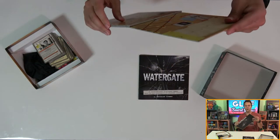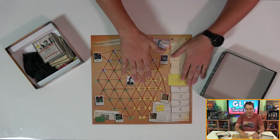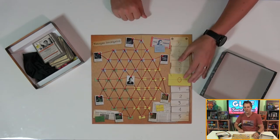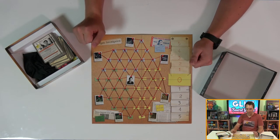Past that is the game's board, brilliantly designed and laid out exactly like every conspiracy theory corkboard in every movie or TV show. It's even replete with bits of flavor, like the campaign propaganda and newspaper clippings.